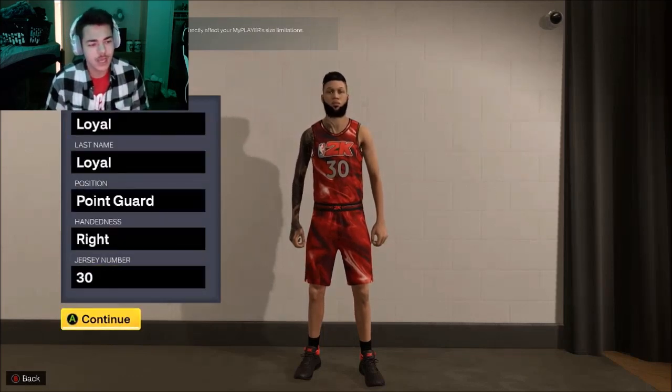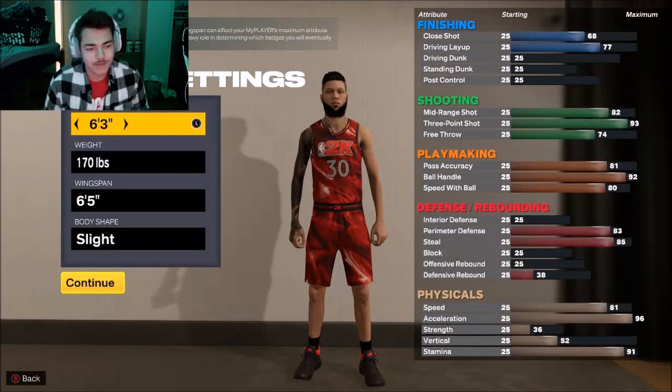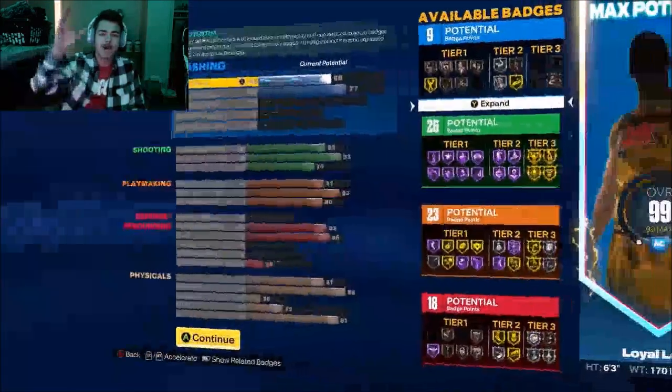Point guard, right hand, number 30. We're going to go to the height: 6'3. Weight: 170. Wingspan: 6'5. Body shape really doesn't matter. Copy all this right here.